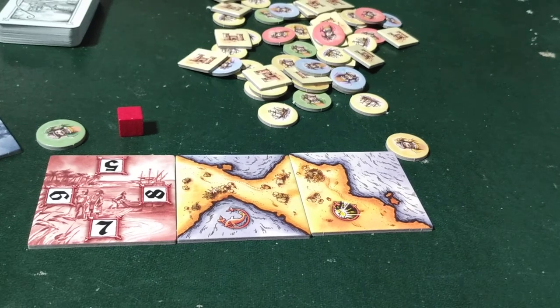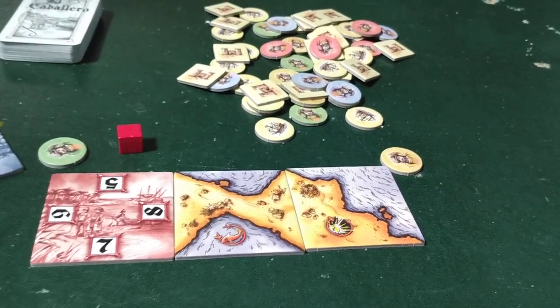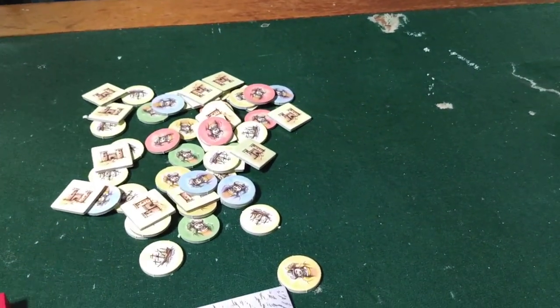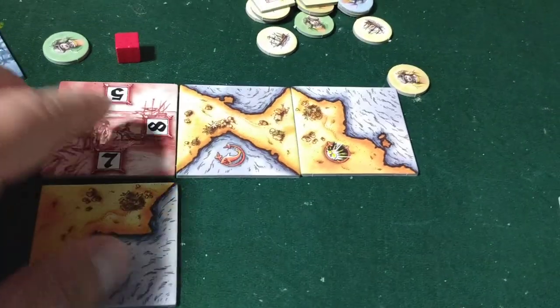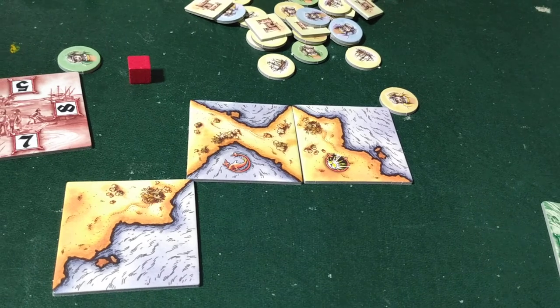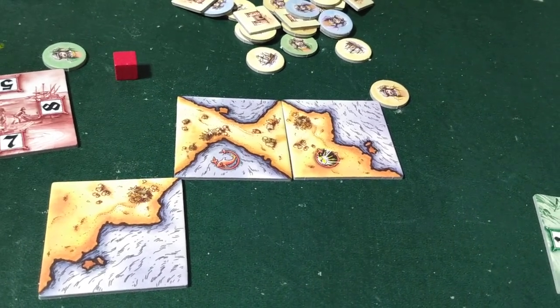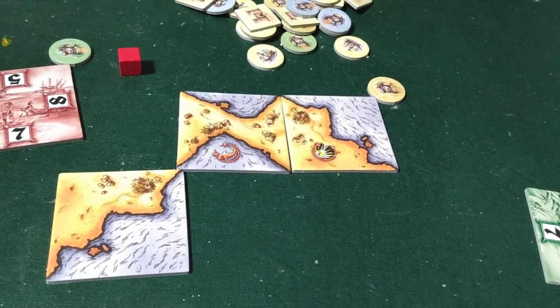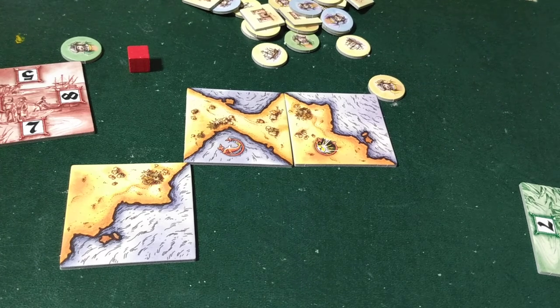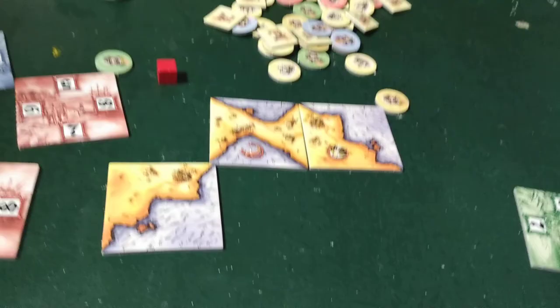Players are gonna try to make you lose your caballeros, so to stop that you're gonna build your castle — put a castle there to block your opponents. You lose your caballeros tile if someone puts a tile in an adjacent space next to your caballeros court tile — that's like your headquarters. You score for water tiles, fish, and gold. Whoever plays with the most points wins — and that's El Caballero.